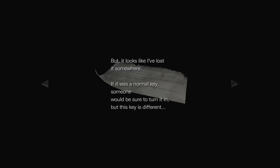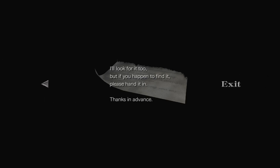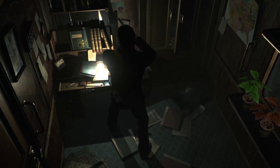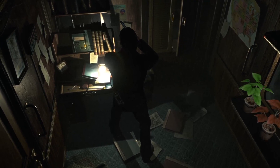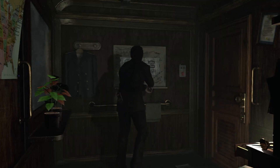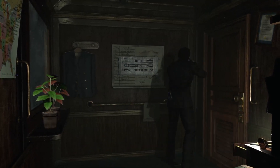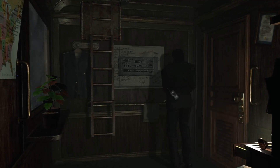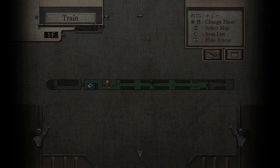But I need the other guy's key to open the damn thing, but it looks like I've lost it somewhere. If it was a normal key, someone would be sure to turn it in. But this key is different. I'll look for it too, but if you happen to find it, please hand it in. Thanks in advance. And the map — you can never go wrong with that.